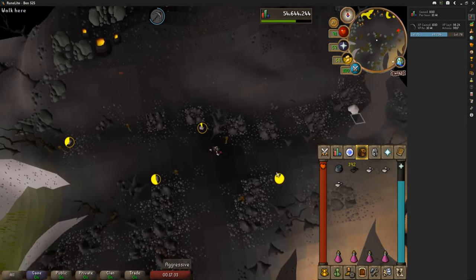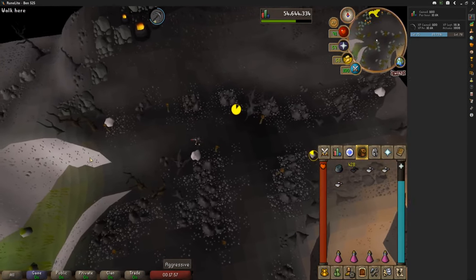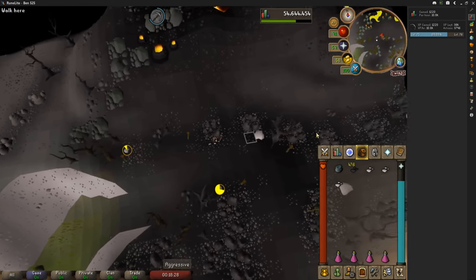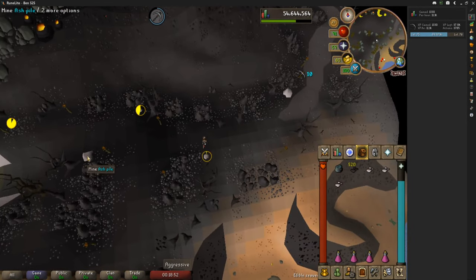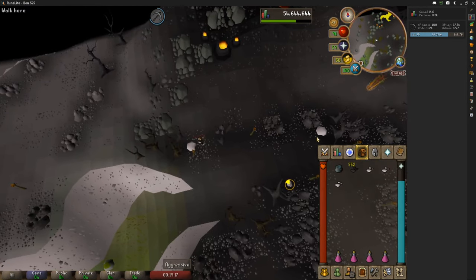As you guys can see, I am running back and forth to all these different ash piles. Eventually I do actually just use four ash piles, and you'll see that because by the time I get to them all they are actually regenerated. I didn't really expect many people there other than iron men or hardcore iron men, but I actually hopped the world like four or five times because of the amount of people who were actually here. A big portion of this video was filmed in world 525.